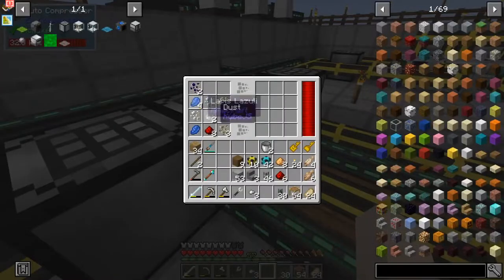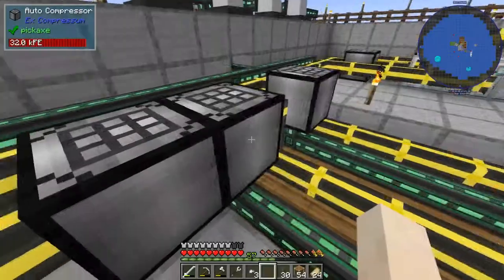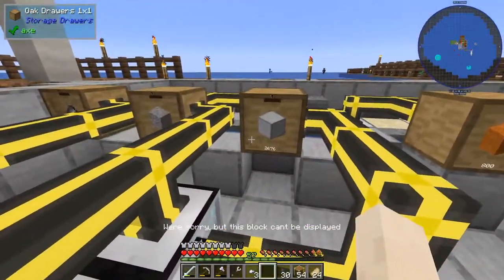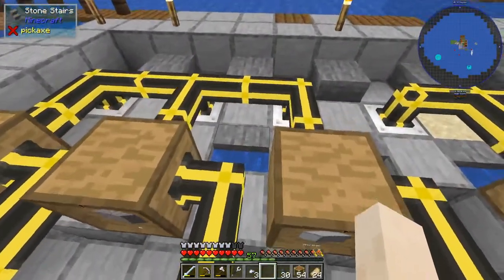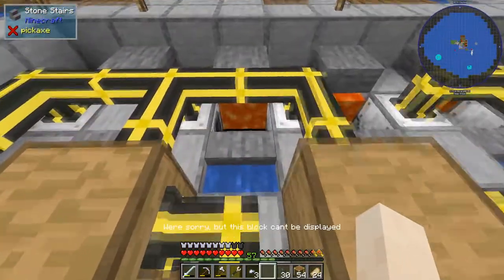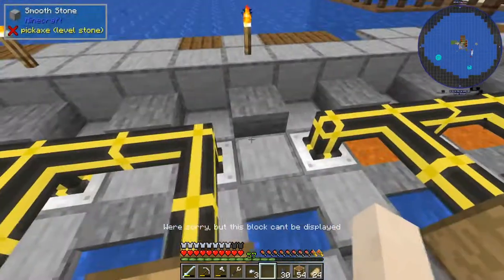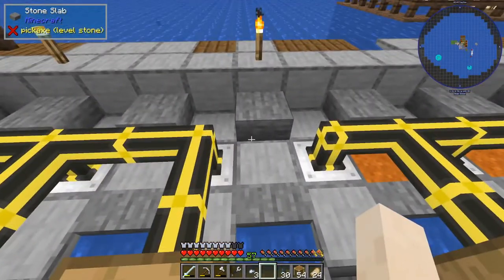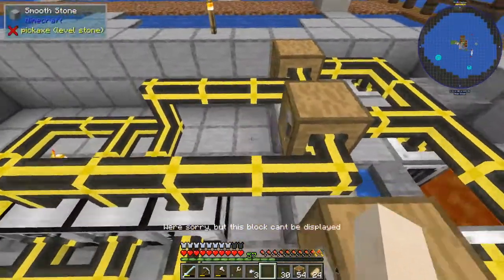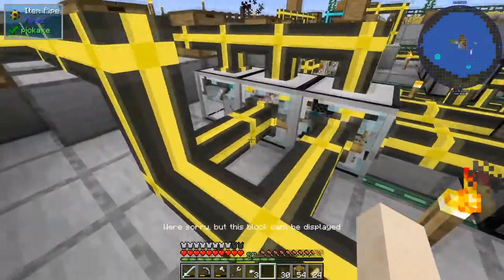Then it goes into this auto compressor and it compresses it down to the different things that I'm putting in my storage system. Same thing with the red sand. For the last one on this side, we have a smooth stone generator — if you put compressed smooth stone underneath where your block is being formed, same thing with lava and water logged there, and then the block breakers are breaking all this stuff — you end up with smooth stone, but you also end up with gravel and some flint.